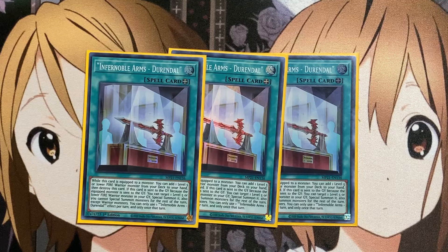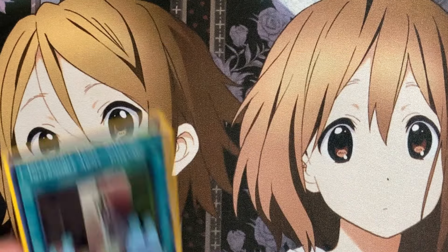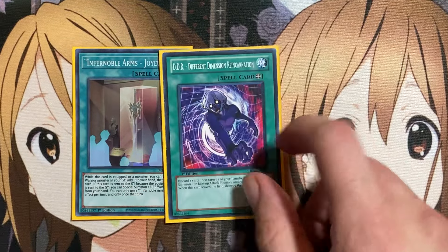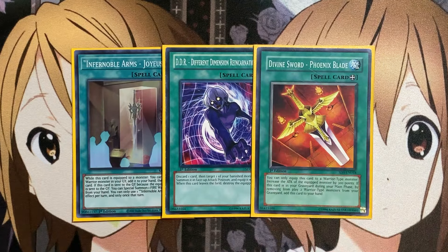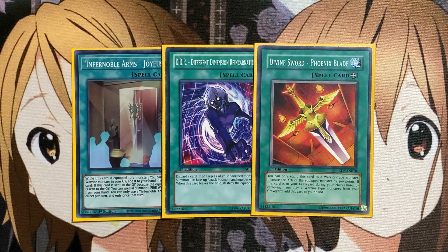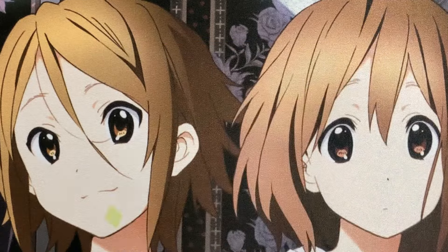One of those equip spells, and probably one of the better ones, is Infernoble Arms Durandal. While equipped to a monster, you can add one level 5 or lower Fire Warrior monster from your deck to your hand, then destroy this card. And if it's sent to the graveyard because the equipped monster is sent to the graveyard, you can target a level 5 or lower Warrior monster in your graveyard and special summon it. We also run one copy of Infernoble Arms Joyous, one Different Dimension Reincarnation, and one Phoenix Blade. Since we no longer have Assault, we rely more on equip power along with Durandal. If you want to run more Infernoble cards, you can take out these two cards for Infernoble Arms Solace to have more search power with Noble Arms Museum.